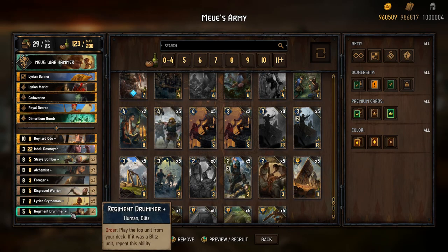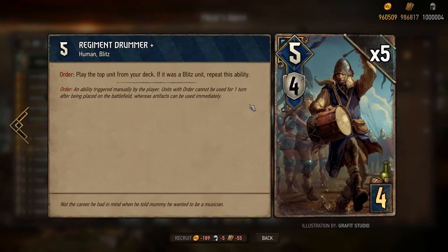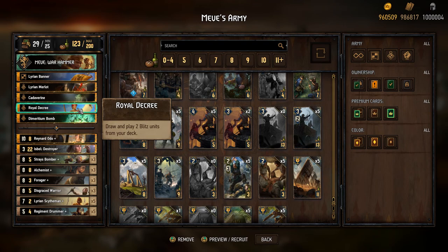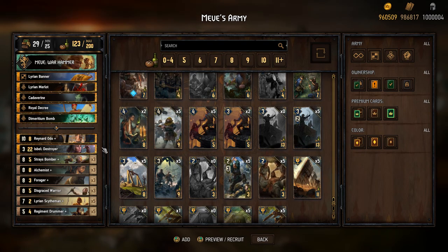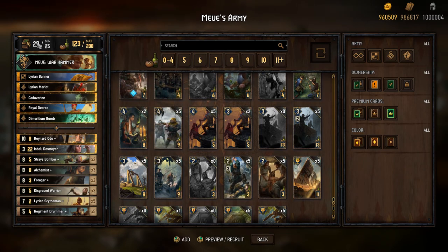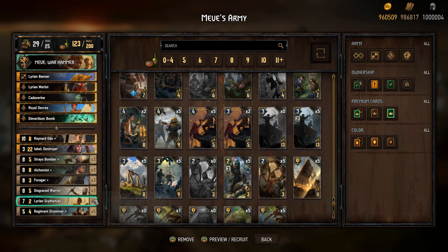Using the Regiment Drummer — play the top unit from your deck; if it was a blitz unit, repeat this ability — I'm going to be using Meve's Warhammer and some pull cards like this one to make sure I can get a whole bunch of cards every single round. That's why I'm running 29 cards instead of the minimum of 25. Most builders will tell you to run the lowest amount of cards possible, but if you can pull a lot of cards then that shouldn't be a problem.